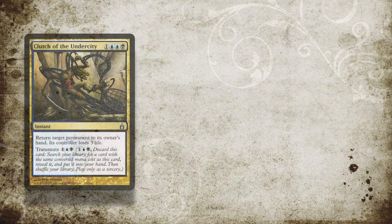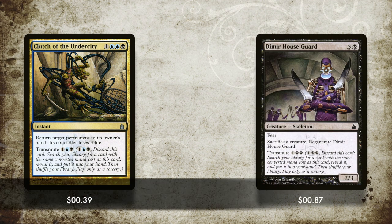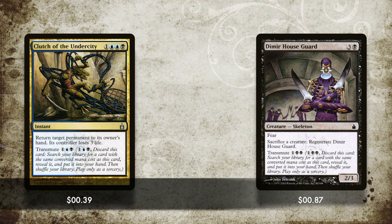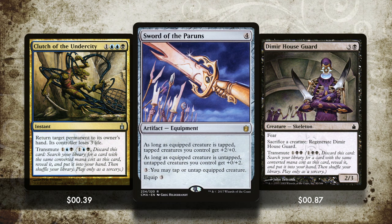Now what about the Sword of Paroons? Two options for you on this one — it's both Transmute effects: the Clutch of the Undercity and the Dimir House Guard. I really like Transmute effects because they're very, very cheap comparatively to the rest of Magic, and also they allow you to get very specific cards from your library. When you're building a combo deck, specific cards is exactly what you need. Both of these are going to let you get the Sword of Paroons out of your deck, and aren't going to require a second mortgage on your house.